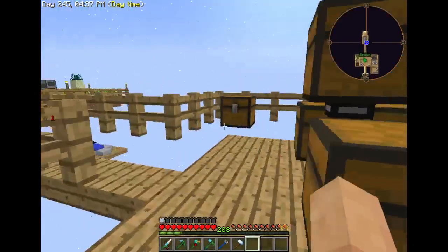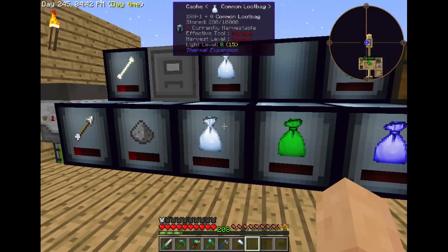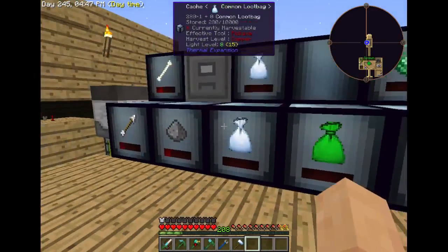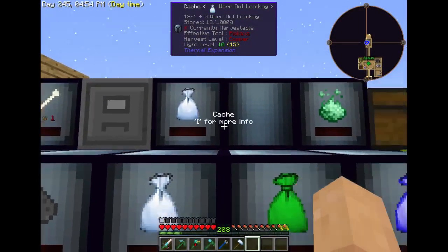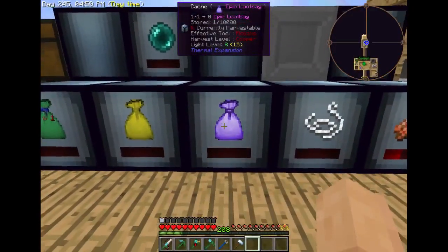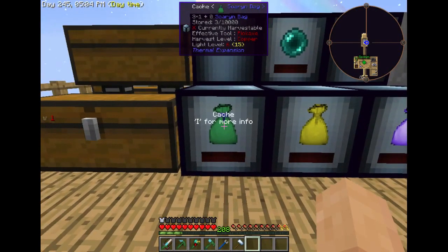Also, I went ahead and made a few more for all these loot bags, because they were taking up a lot of inventory space in the chest. So I've got common, uncommon, rare, and the one that has cake in it — worn out, right there.